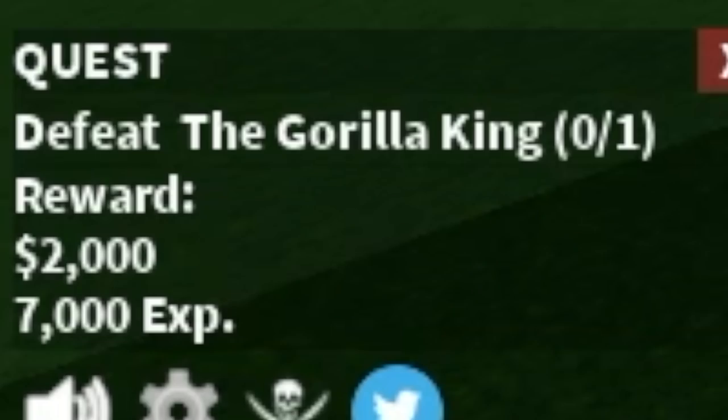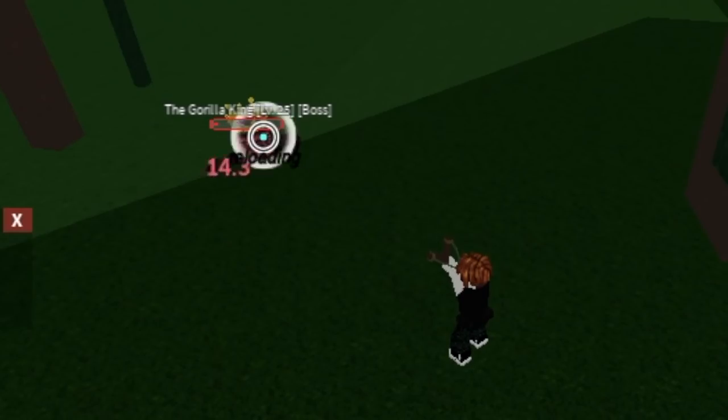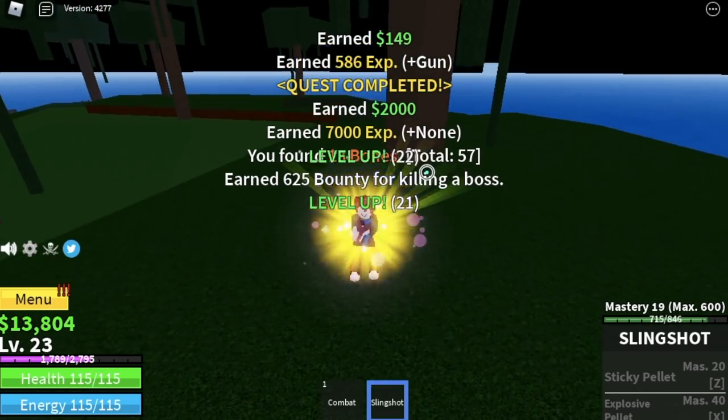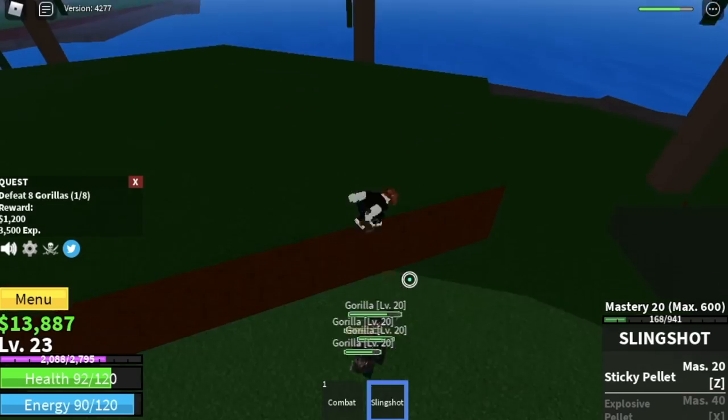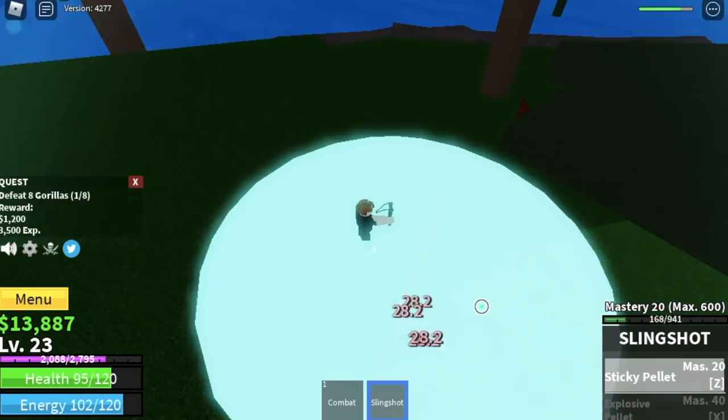When you reach level 20, you can start defeating the gorilla king. Same technique — high ground. Left click it until you defeat it. The goal in this island is to reach level 30. By the way, we've unlocked our first skill: the sticky pellet — AoE. So faster leveling up. You can now start luring your enemies.